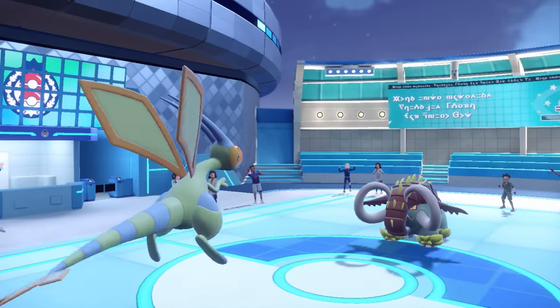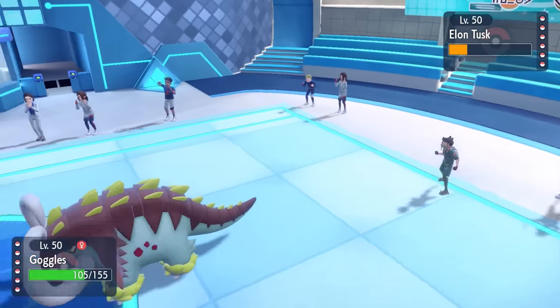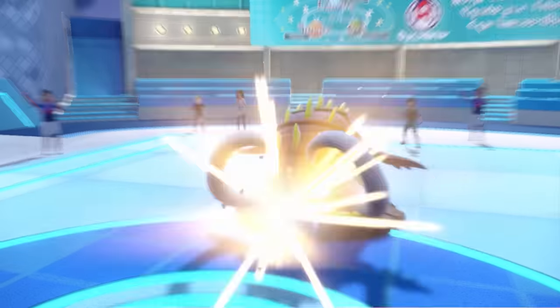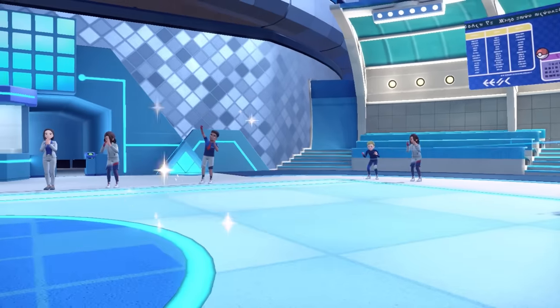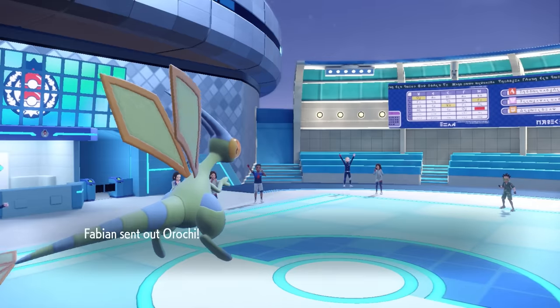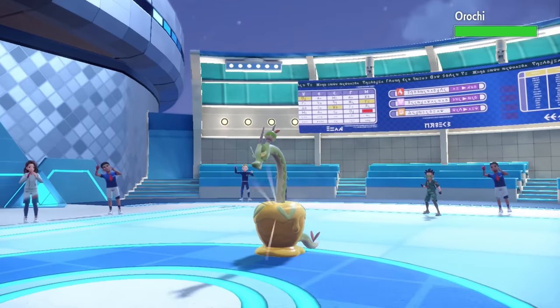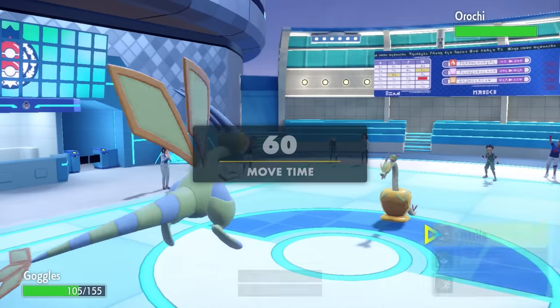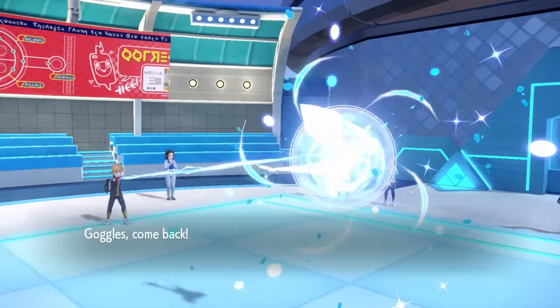They do Rapid Spin away my hazards and also get a plus one in speed. However, since I am Choice Scarf, I know I still outspeed and can finish it with an Earthquake. This thing being down is actually really nice for me — it's a good defensive switch-in for them gone, and more importantly, they no longer have the ability to get rid of hazards with Rapid Spin. The bad news is I can't do much to this Gholdengo, so I do have to switch out the Flygon. I definitely want those fast Earthquakes for later.